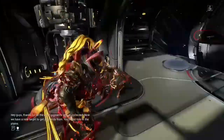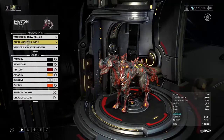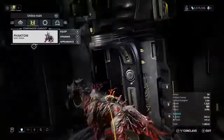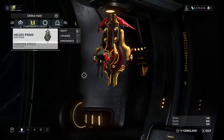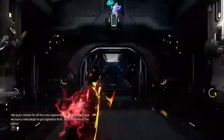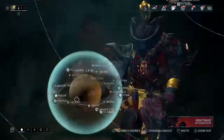Also, if you didn't notice, my Kubro also has the ephemera - they added that and it's awesome. You could put either of these ephemera on your Kubro, and you can put it on your Operator too. You can also put it on your Sentinels, which is pretty cool. I like the Charge one because I love lightning - it's my favorite element.